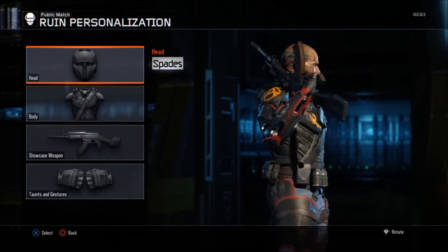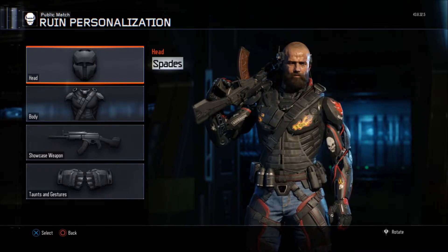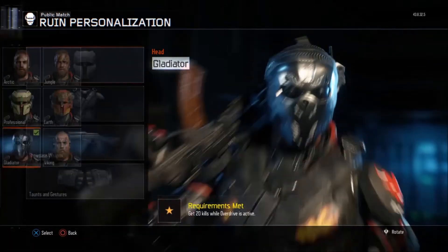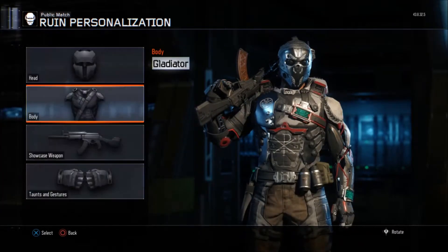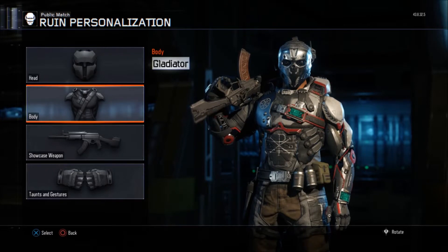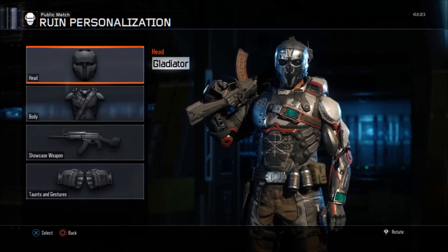The Spades armor body is great — it has some graffiti, stickers, flames, and skulls all over it, and it just looks nice. The second one is my favorite: Gladiator. When you see the helmet, it's all done — the armor is just beautiful and really cool.